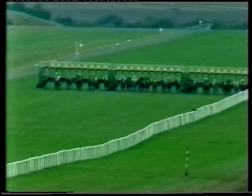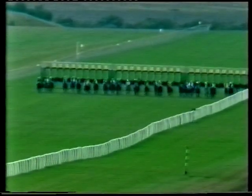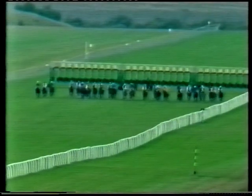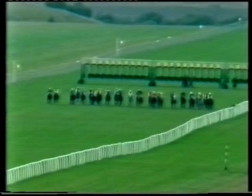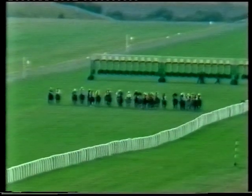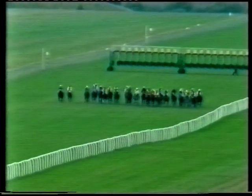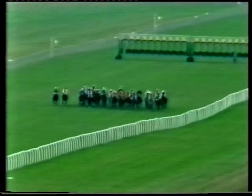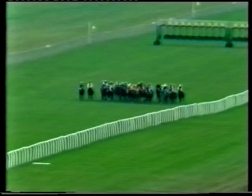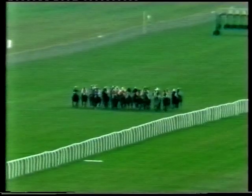They're under starters orders, they're off for division two of the Wesley Maiden Stakes over seven furlongs. Teased was quite well away on the far side, Chadid shows good speed towards the center of the course, showing up well on the stern side. Trojan Prince also well there on the stand side, Kala Dancer racing at the end of the first furlong and a half.